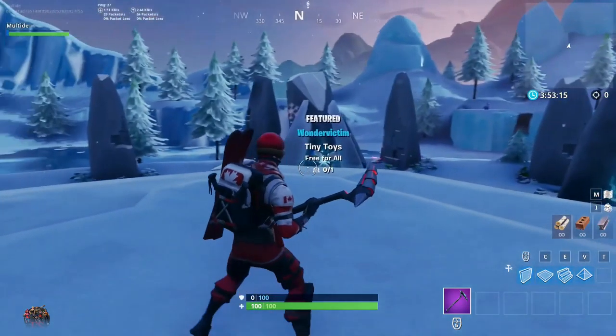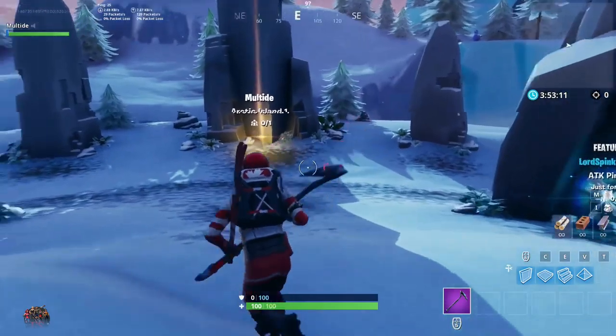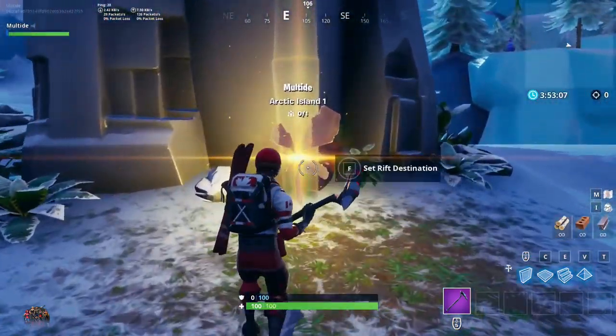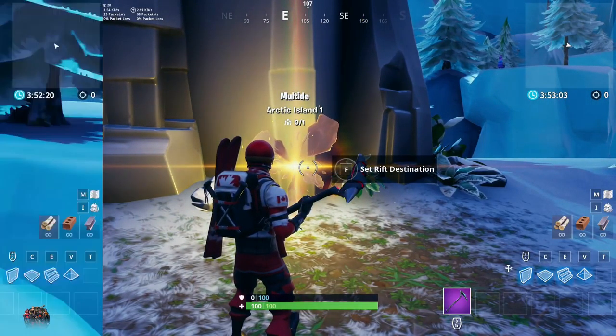you want to go ahead and go over to your rift and set a destination to an island you don't care about. I'm not 100% certain if the island has to be an arctic island, but I've only tried this glitch on an arctic island, so I recommend you do that too.